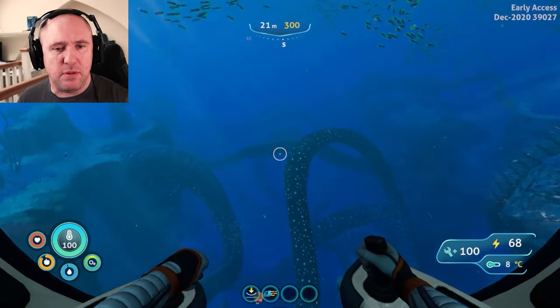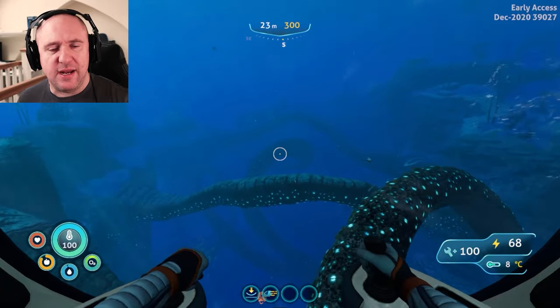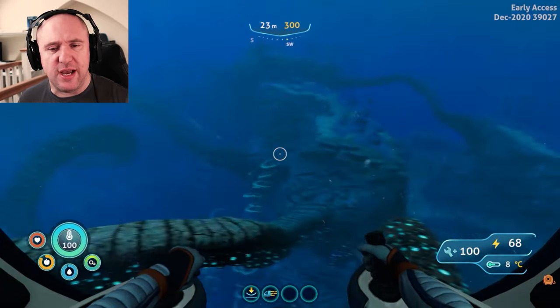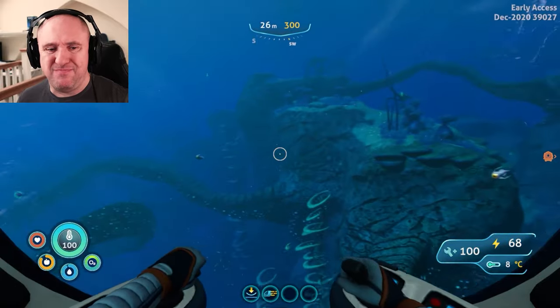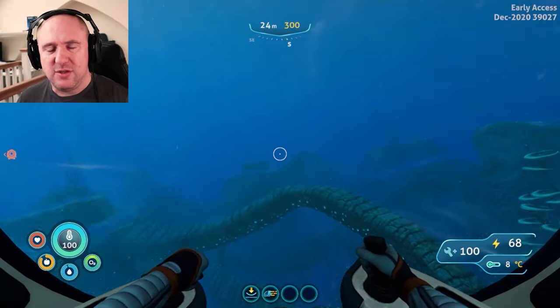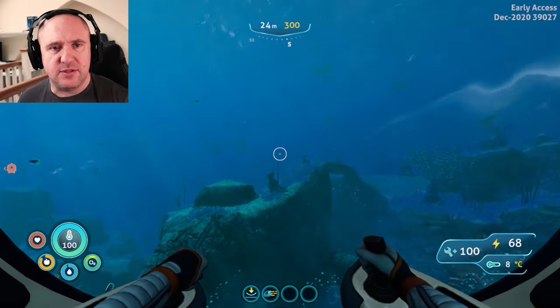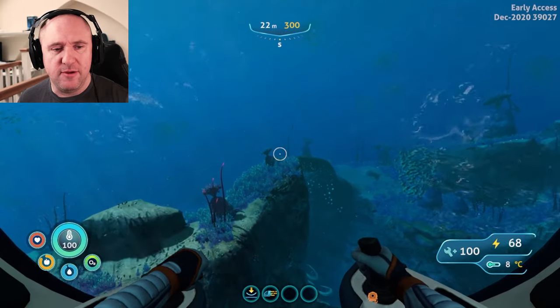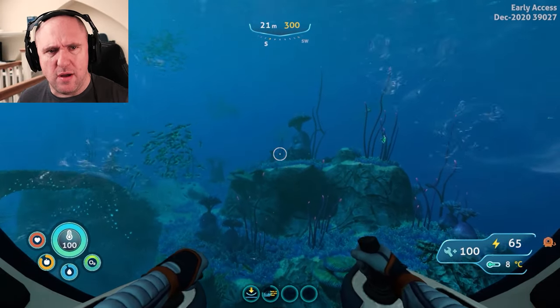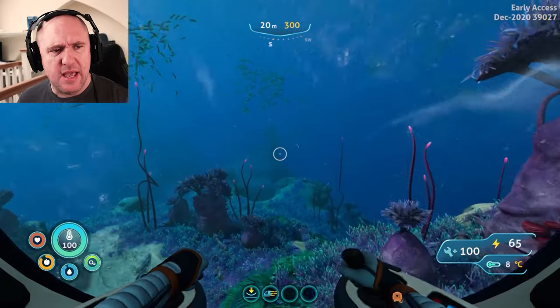I'll give you an example of that when we get there. If you need to check distance at any time, just check it from the drop pod. You can easily do this in the sea glider — just keep above 25 meters and you'll stay clear of the brute sharks. If you've got the sea truck, then you're all good.